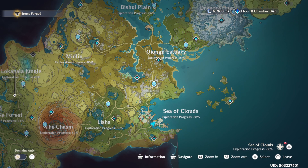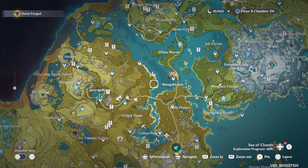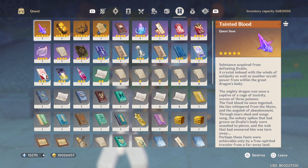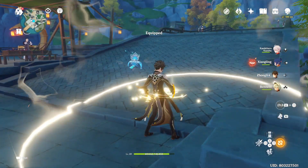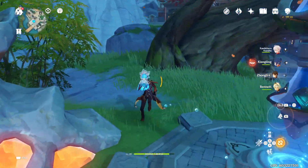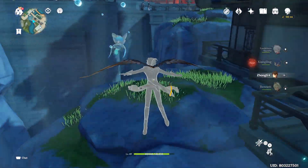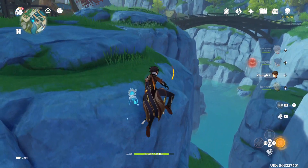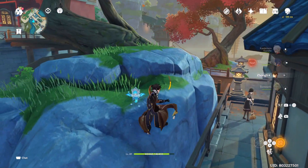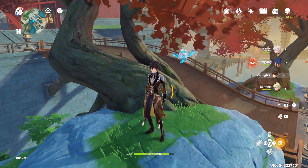If you're like me in the end game with 80–90% exploration, tough luck. But you can also try the Shrine of Depths or higher quality chests. My best advice would be to use the Geo Treasure Compass. I tried one here but I doubt it was a White Tassel. The drop seems to be a random chance based on comments I've received.